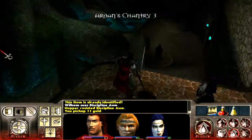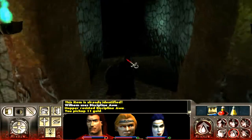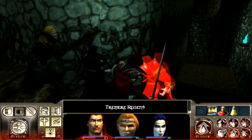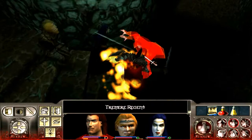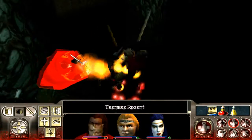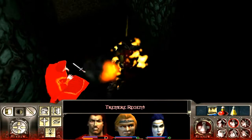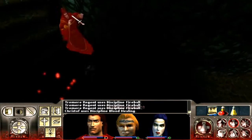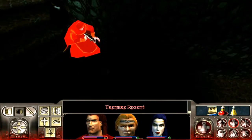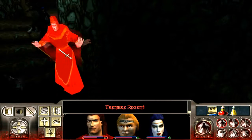Now let's go down to Arden's Chantry 3. I accidentally had Awaken selected — the symbol for Awaken and Theft of Vitae look kind of similar. But here we go, I'll show you how this works. We'll cast it again, and you can see when I cast it my blood points go up and his blood points will be going down. That's pretty useful in this area because if we cast it enough, the enemy will run out of blood points. There'll come a point where he starts doing the fireball animation — you see him doing that. He's trying to cast fireball but he doesn't have any blood points, because I sucked them all out of him with Theft of Vitae, so he becomes essentially useless.